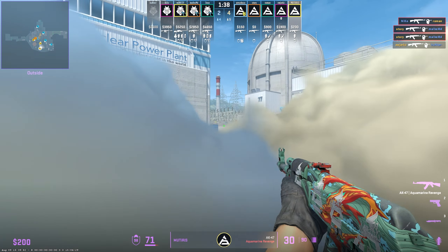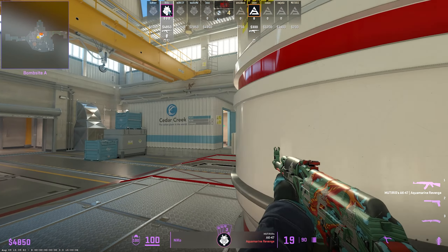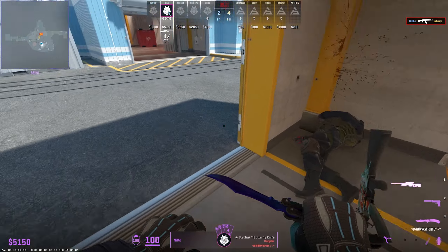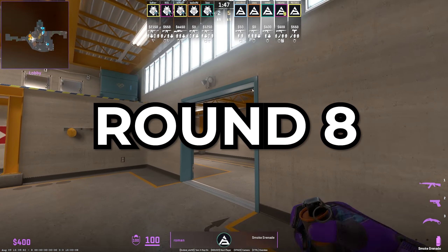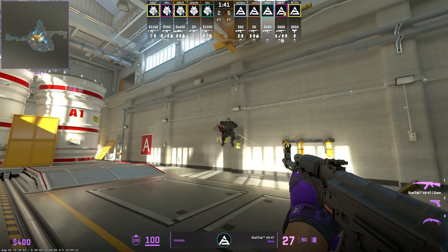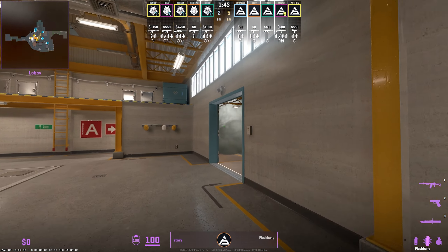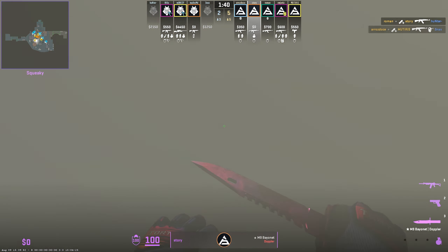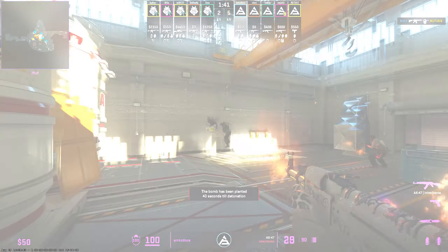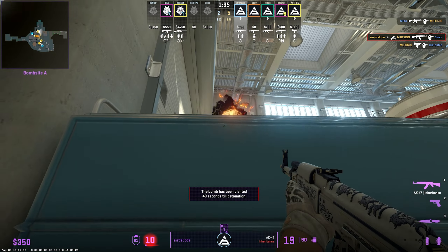Throughout the match so far, SAW mainly stuck to a relatively slow default with a lot of outside pressure, but in round seven they completely switched up the pace. They begin with the same truck smokes from the anti-eco and Muterus follows along as normal. However, Muterus books it onto top mini and instantly drops into mini, catching Hunter completely off guard. After killing Hunter, Story and Arrozdase are ready to pop out of hut, and Roman lurks out of the vent smoke where Moddy simply isn't expecting him. Meanwhile, Muterus is being a pest outside keeping NiKo occupied. NiKo wins the 1v3, but time runs out and SAW secure the round. This was the round where G2 really started to be shaken up.